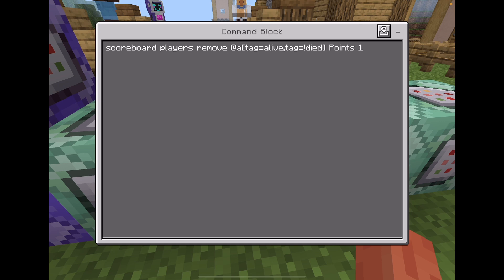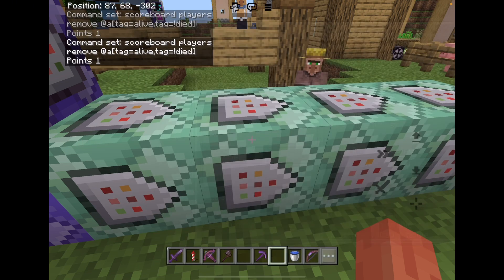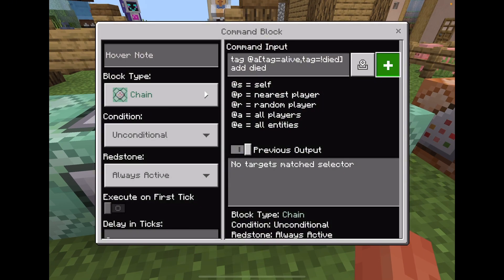It'll remove points from anyone who has your first tag and does not have your second tag. Then this command block makes it so that people who have the first tag and don't have the second tag get the second tag.